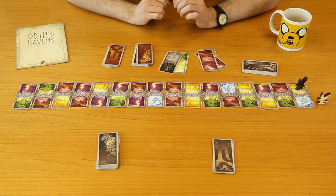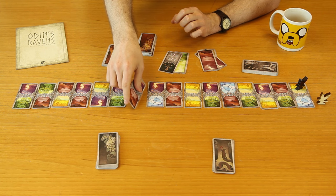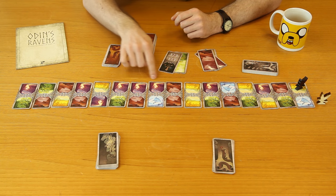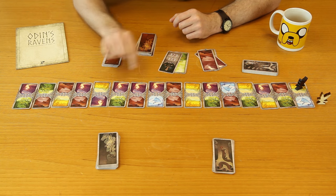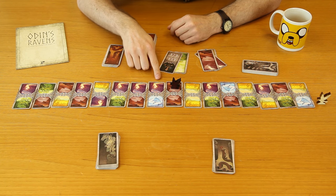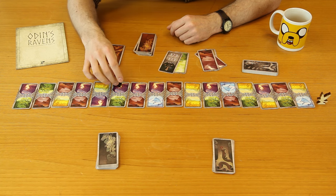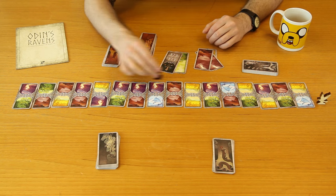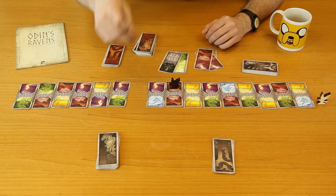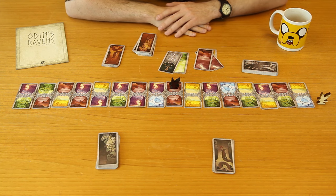When you're moving through spaces and spending these cards, rather than moving onto a single space what you're actually doing is moving to the end of a row of matching spaces. So for example, if I was here and I spent one card which matches this type I would move to this space, or I spend any two of a kind and move from here to here.